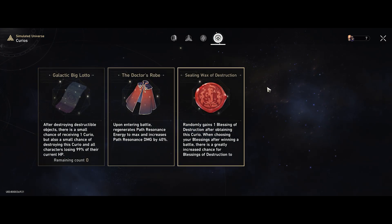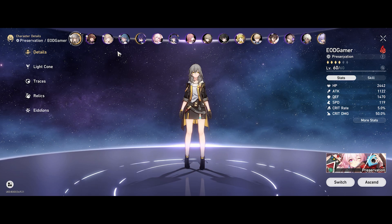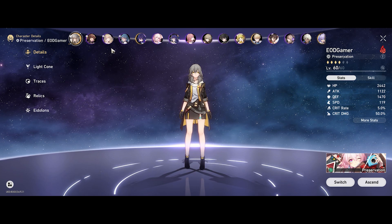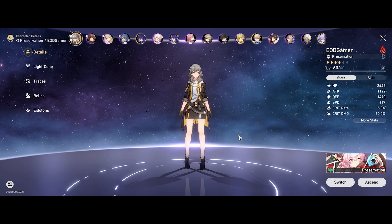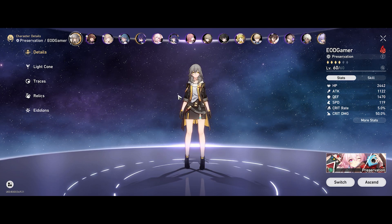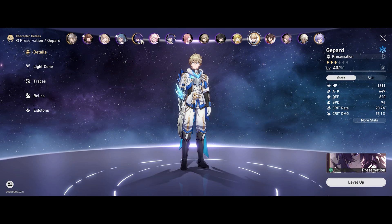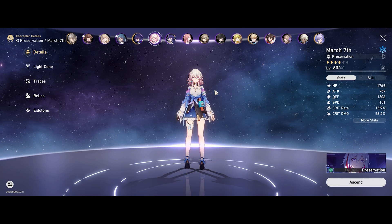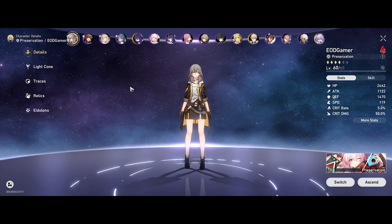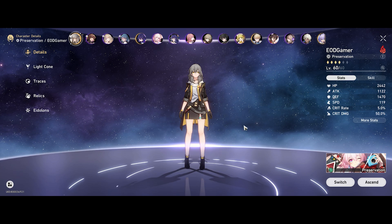I didn't get lucky with the curios unfortunately. For character builds, the 4 characters I used were Fire MC and Natasha as the MVPs. Fire MC's main role is tanking and drawing aggro away from teammates as well as providing a shield every now and then. If you don't want to use Fire MC, you could use Gepard the character for lots of shielding, though March 7 isn't as strong. I like Fire MC because she provides team-wide shielding, and combined with Preservation buffs that reduce damage for shielded characters, it all compounds up - she's a great free-to-play option.